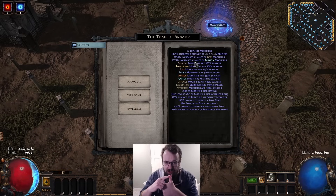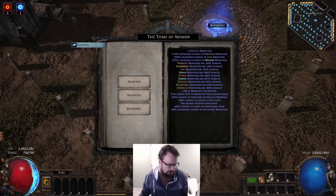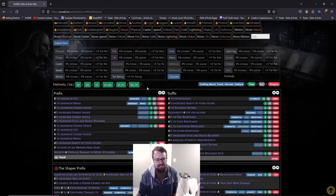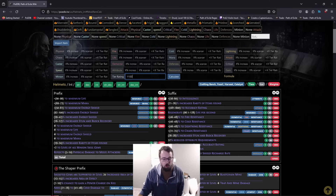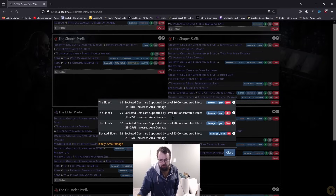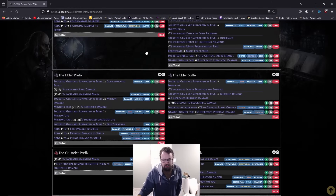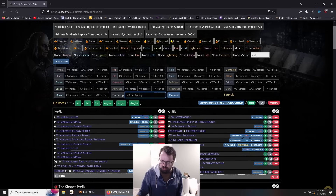Number one is you increase the modifier tier rating. This is as simple as however many tiers are within a given mod pool. For example, if you look at mana — mana has 12 possible tiers, going from T12 all the way to T1. You need that number minus one, times 100. So if it's 12 possible tiers, you would need 11 times 100 mod tier rating to guarantee the T1 mod outcome. Conk only has three possible tiers, so you'd only need 200 tier rating to guarantee T1 Conk. You can verify this using PoB by pulling up the mod you're working on, typing in a tier rating, and it will filter the various mods.